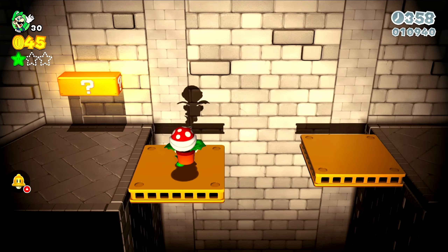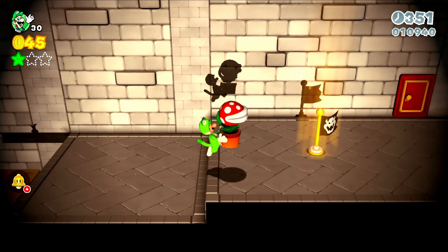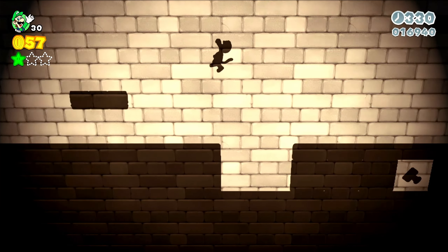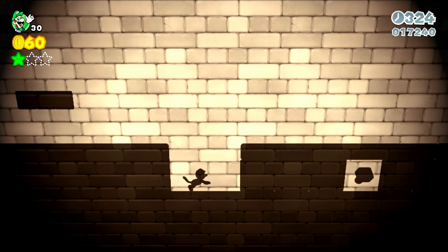He even eats projectiles — that's kind of insane. To get the stamp, you need some way to break the boxes that are there. Either a Fire Flower or the Cat Power-up will do the trick.